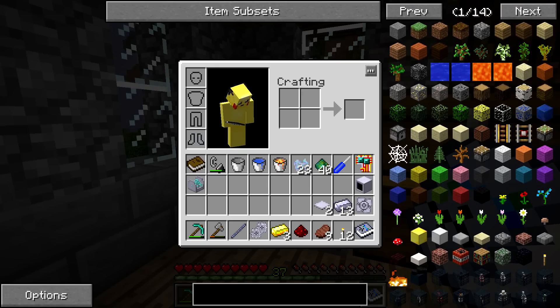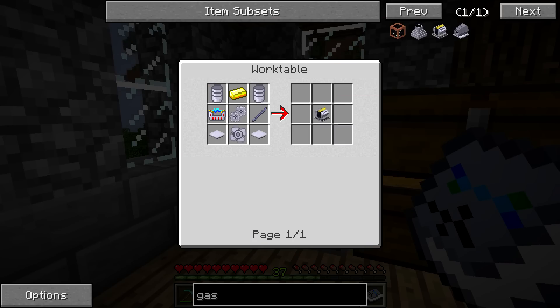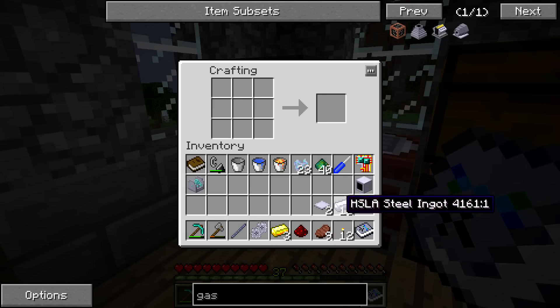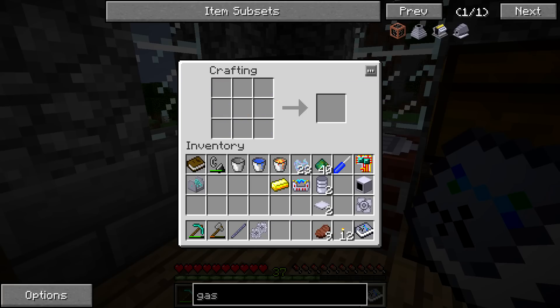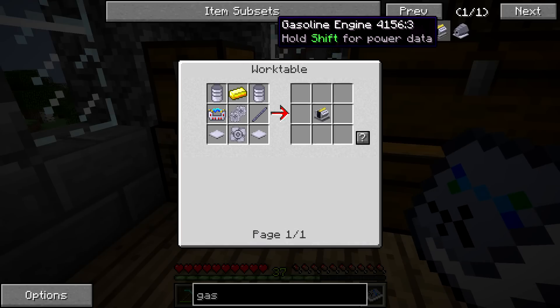The next thing we're going to be making is the gasoline engine, which is pretty much similar to the performance engine, although we're not going to be using additives. It's relatively the same crafting setup except we have these cylinders, which are just going to be eight regular steel ingots. And then we're going to be crafting the ignition unit. So we got the gasoline engine.